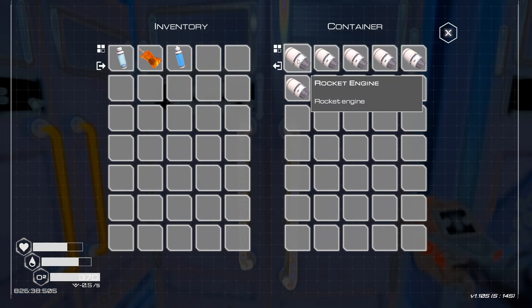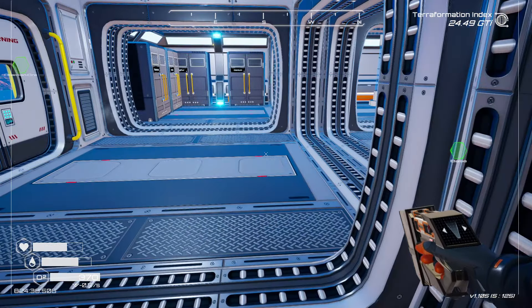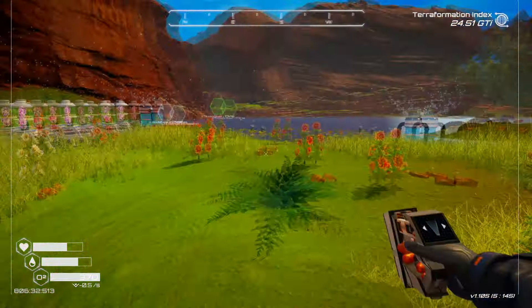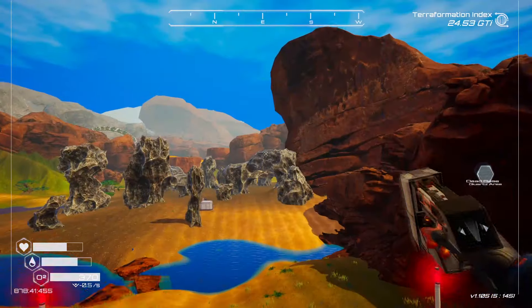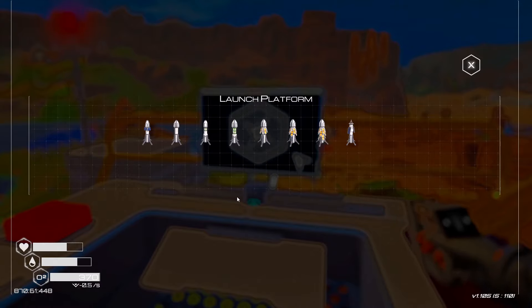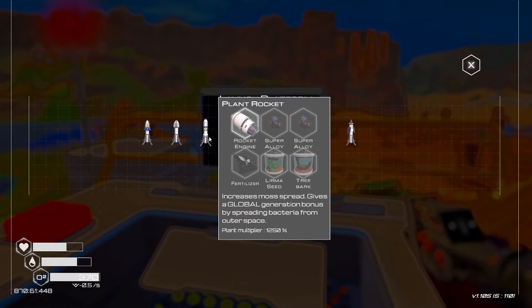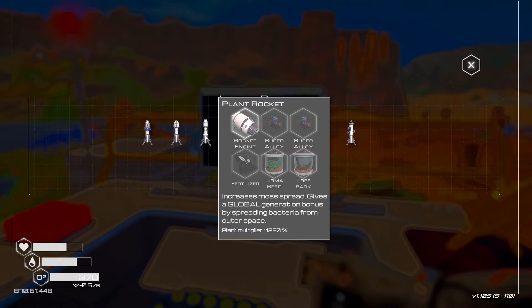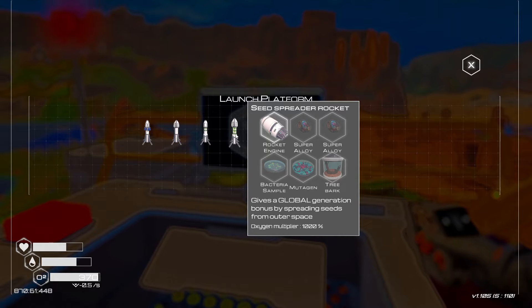So we've got one plant, one seed, and then three of the others. Let's go see how many rockets we have, because I want to launch some into space. One, two, three, four — maybe five, six. Let's check the launch pad. The components: that's heat, that's pressure, there's plant, there's oxygen, and these others are the GPS and map info we've already done.